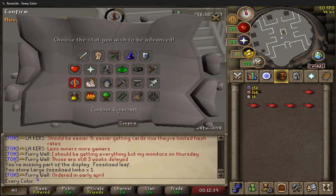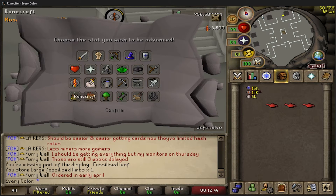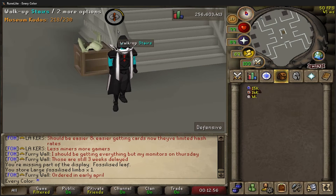That looked like a medium - yeah, that was a medium. So there's four mediums, two smalls, and two larges - 5000 ones. We just got a free 26k runecrafting XP, that's insane.